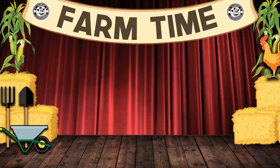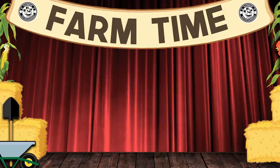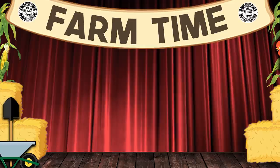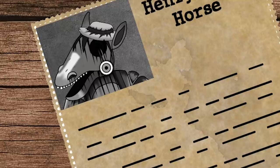Freddy's Funtime Farm was opened from 1981 to 1994. A number of unfortunate incidents happened in this time frame. Fazbear Entertainment shamefully paid off officials and victims to keep these incidents quiet — they were never made public until now. Join us as we go through and uncover all the dreadful incidents of the Funtime Farm Pizzeria. The first incident involves the beloved farm character, Henry the Horse.